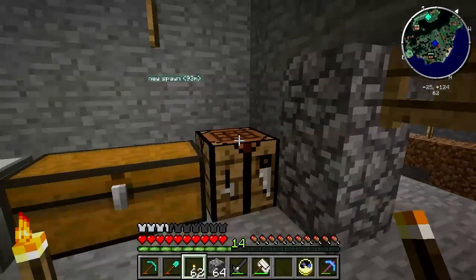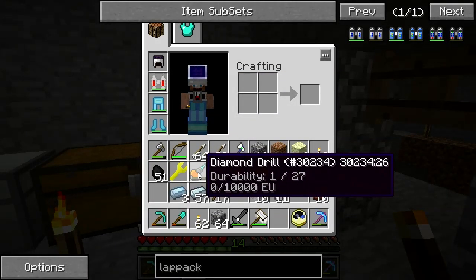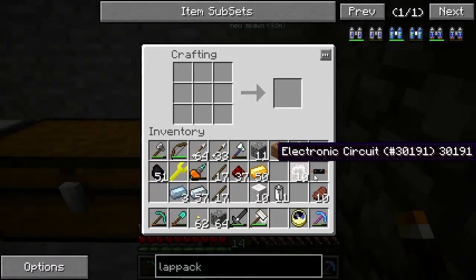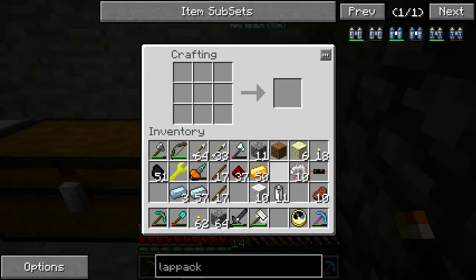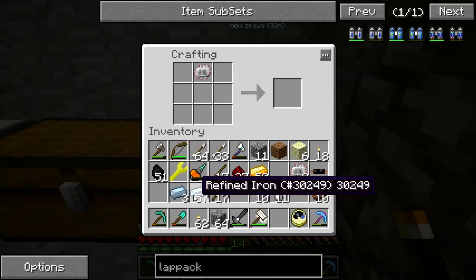It occurred to me that I've got this new diamond drill — I might as well use it. To do that I'm going to need external power, because the 10,000 EU it has goes through pretty quickly. So I'm going to stop here and make a bat pack, which is refined iron, a circuit, and six batteries.